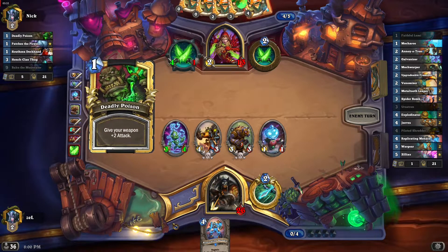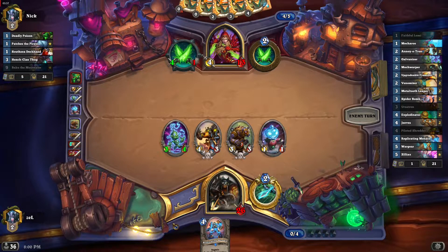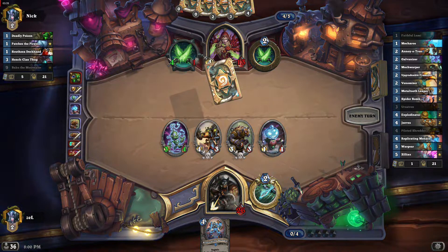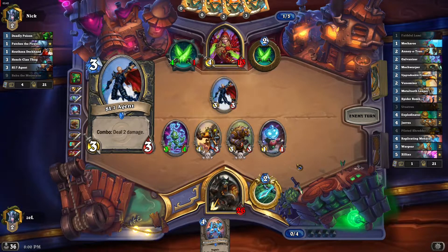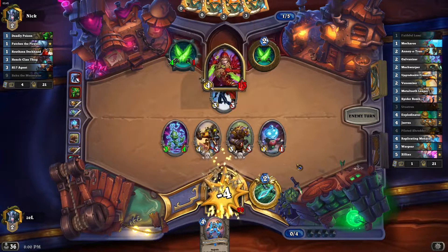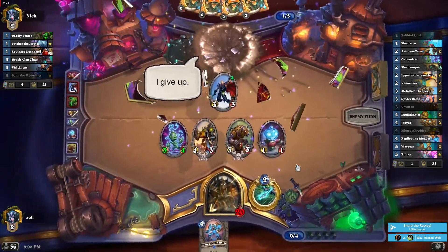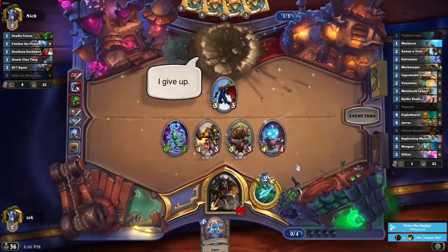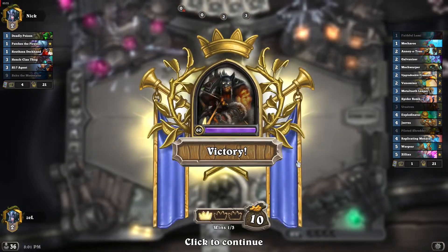Let's see what his moves are going to be. Okay, deadly poison and SI Agent — and that's it. We will win this game. There we go, great.